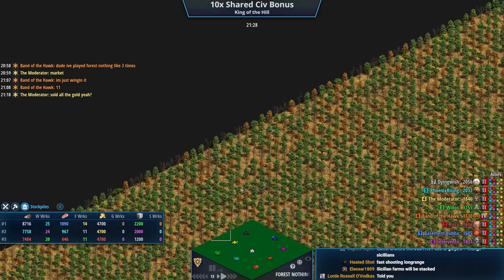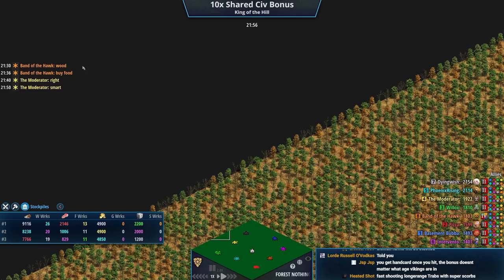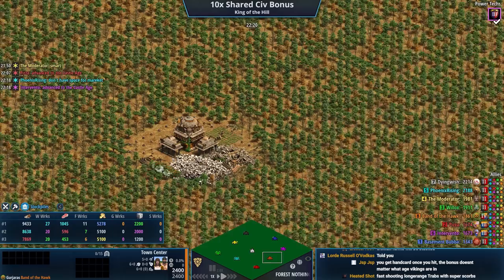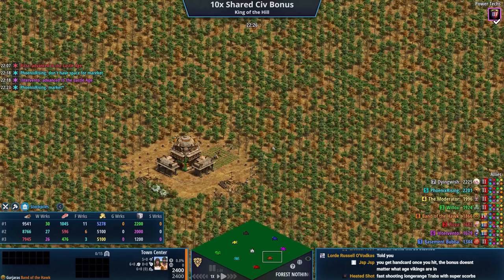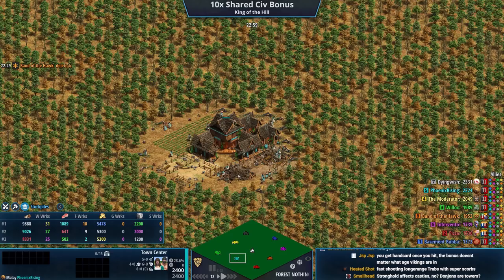They have 1,200 Stone in the bank. They're talking about it right now — the reason is Sicilians start with 100 extra Stone which led to 1,000 extra Stone. A player is giving tips now, and the market is really a big part of this. It's not like they don't have resources, it's just a matter of playing Tetris and getting the space. A Siege Onager to open up the area would be nice.